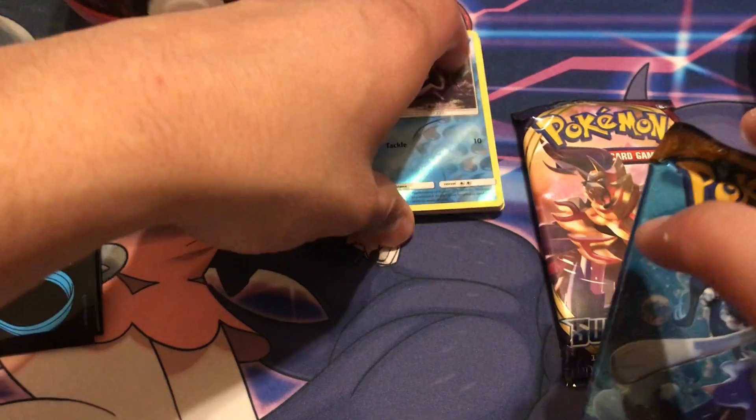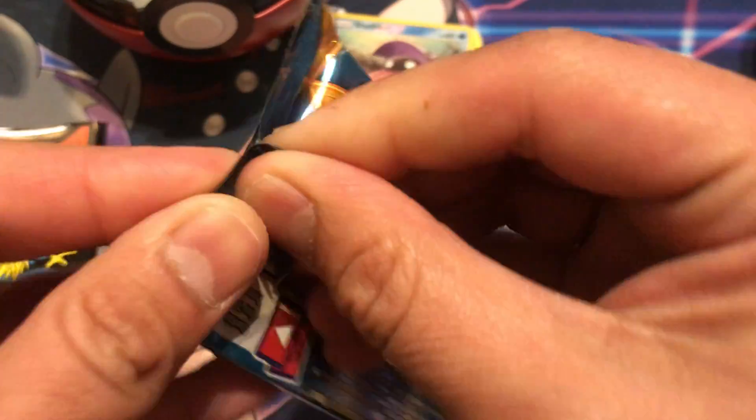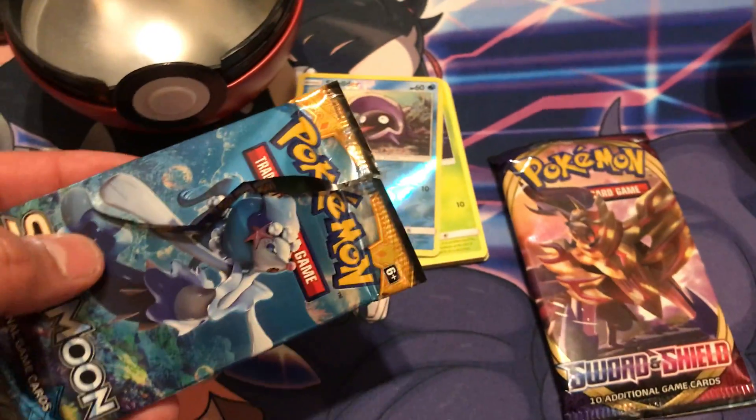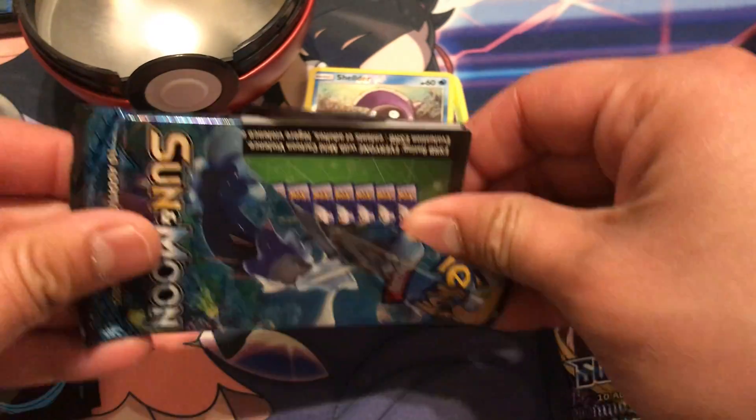Second Sun and Moon pack, let's see what baby's got for us. There were a lot of sets in Sun and Moon — a lot of good sets though. Almost knocked that over — we got it, back in action like that never happened. Green code card.